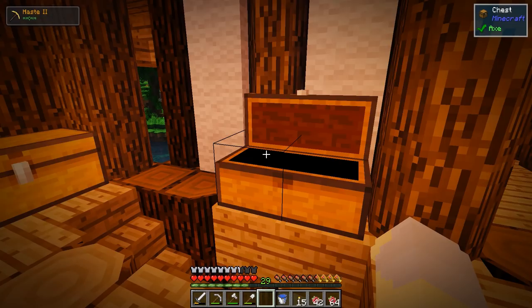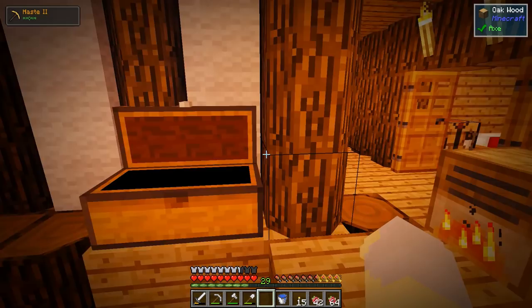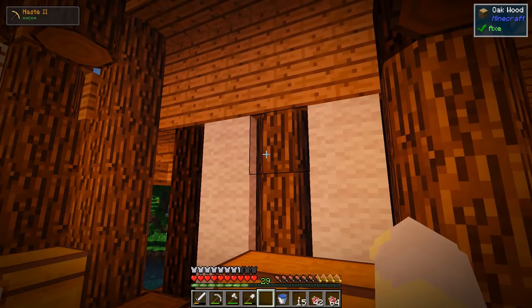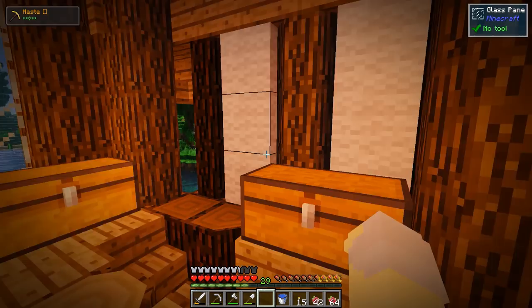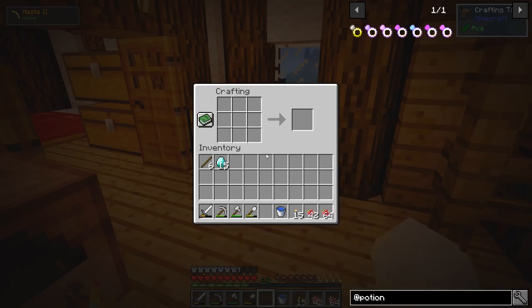You might notice the One Probe, which is that little thing that shows what block I'm looking at, is now up in the upper right hand corner. If you ever want to move that, you just type /top cfg, which is the One Probe config, and it'll bring up a menu where you can move it around, make it bigger or smaller, and all that kind of stuff.